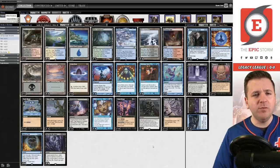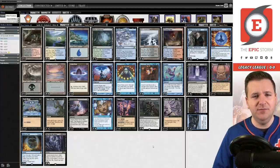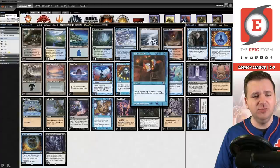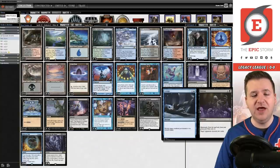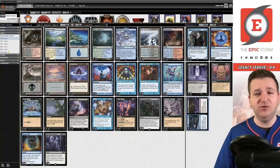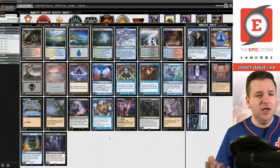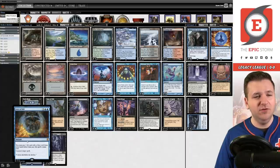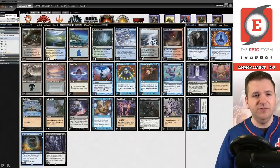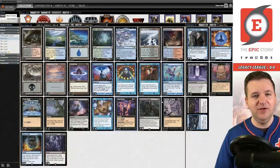This deck is sort of a hybrid between Doomsday and Ad Nauseam Tendrils. We've stolen the Personal Tutor tech from Doomsday to go get our Peer Into the Abyss or Thoughtseize. It can also get high-impact sideboard cards like Consign to Oblivion and Massacre in post-board games. We also get to play Days and Force of Will, and we're more like ANT in that we're running Dark Ritual, Rain of Filth, to enable our Cabal Rituals.